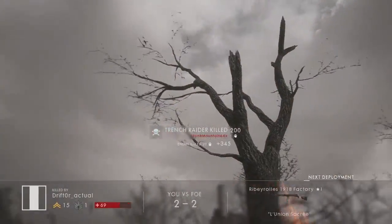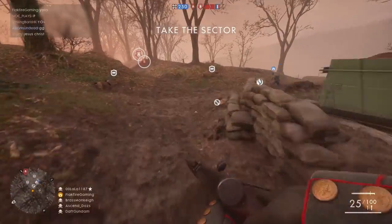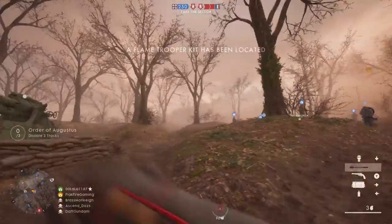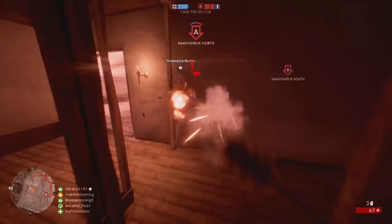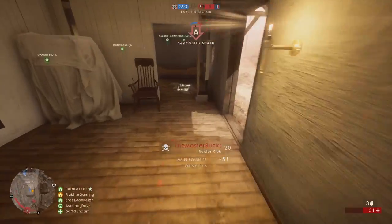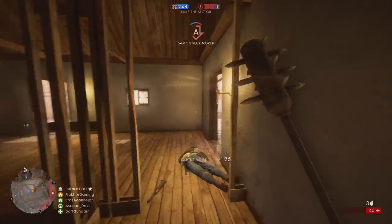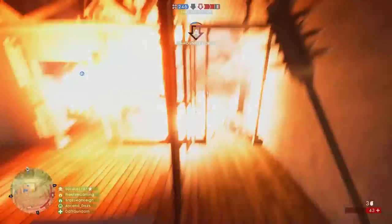In the two new operations included in They Shall Not Pass, the Trench Raider and other elites appear instead of a behemoth on the infantry-focused maps Verdun Heights and Fort DeVoe. Staying close to bullet sponges like the Sentry, for example, may help you close the distance to enemies for more productive assaults. The Trench Raider is also great fun on Conquest, so be sure to give it a go when They Shall Not Pass drops for Battlefield 1.